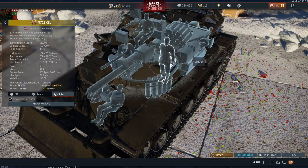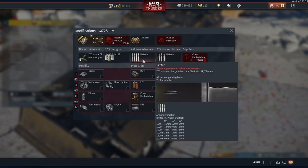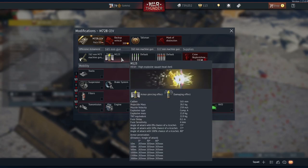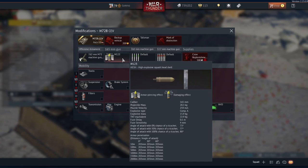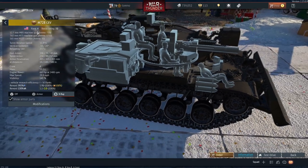It's got a crew of four: driver, loader, commander, and gunner. You've also got a 12.7mm machine gun and a 7.62mm machine gun, and it is only capable of firing HESH with a maximum penetration of 203mm at basically any range. And this is coming in at rank 5, battle rating 7.0.